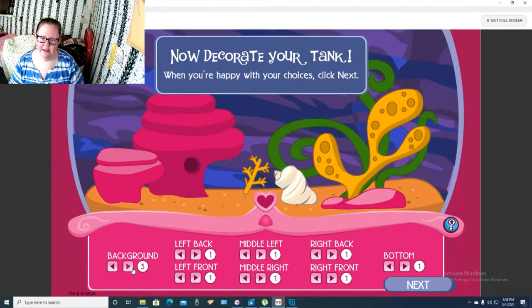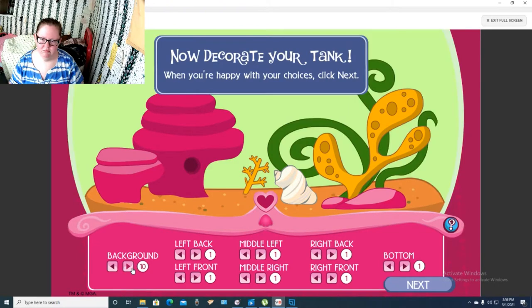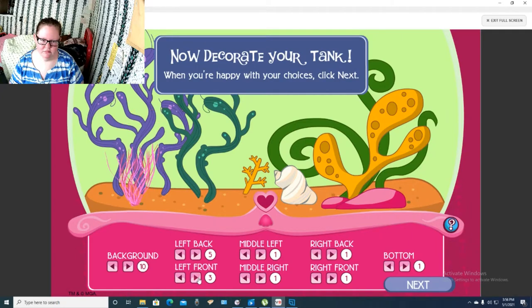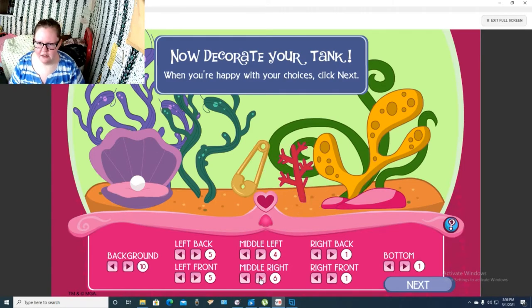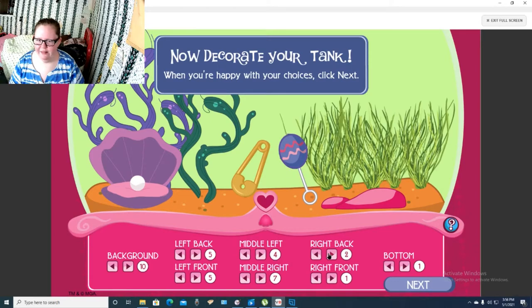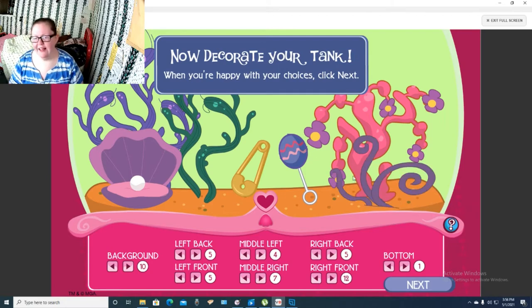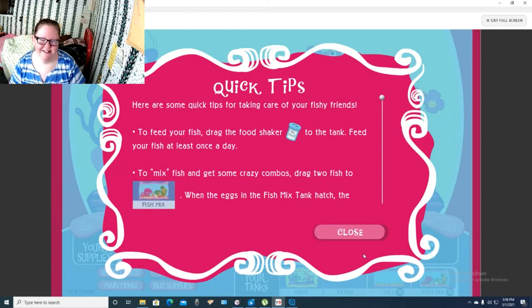Now we get to edit our tank a little bit. That's cute because it's Bratz Babies - love that. With the rattle, I love that. I don't want something the same color. That actually looks pretty good. That's cute as hell, guys. Let's just do this one.